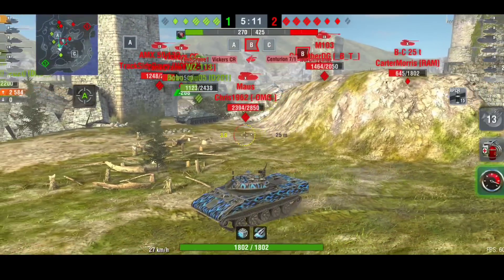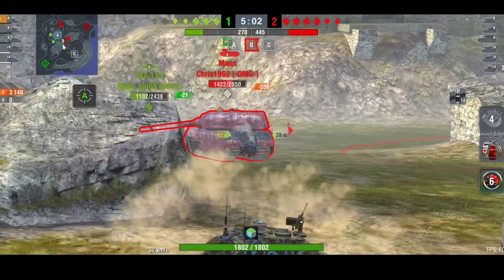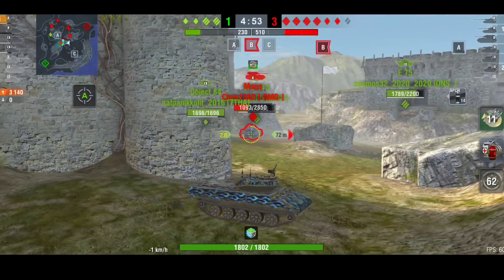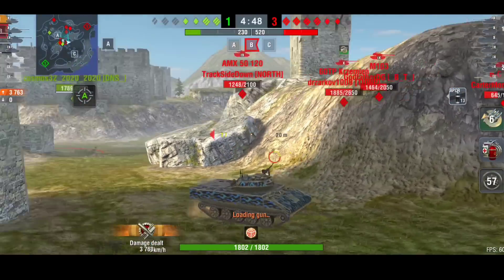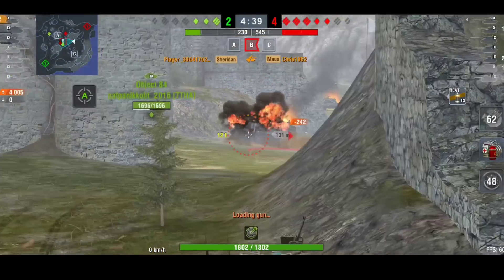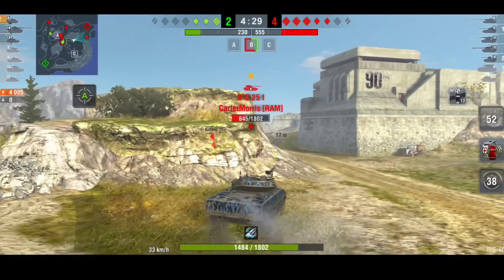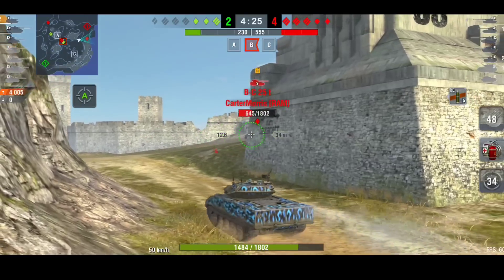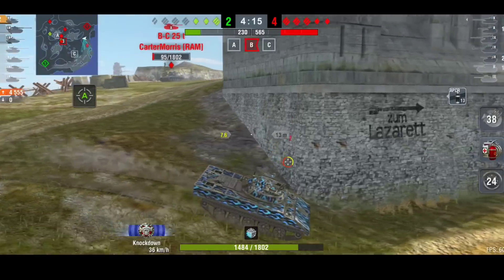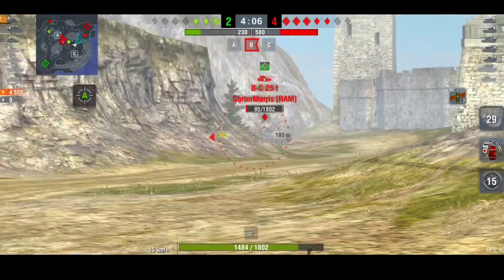It's six versus six. There goes the Centurion, so now it's five versus six and they're losing on supremacy points with no caps. He gets behind the Mouse, but three tanks are all shooting it and its hit points come down quickly. He leaves that and gets two kills. He didn't want to risk the shot against the Bat-Chat — he wanted to clear him and used HE. Sadly the Bat-Chat uses his repair kit and turns around during the Sheridan's reload, so he runs away. He gets a bounce and doesn't lose too many hit points.